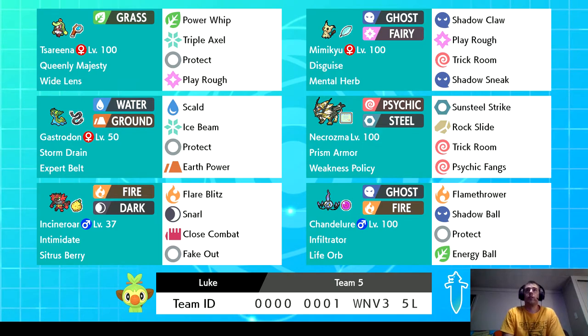My other Trick Room setter is Mimikyu. Mimikyu is one of the best Trick Room setters right now because of its ability Disguise. I also have the Mental Herb on it so that it can't be taunted. And then I have Shadow Sneak on the Mimikyu so that it could potentially trigger Necrozma's Weakness Policy, because Necrozma is weak to Ghost.